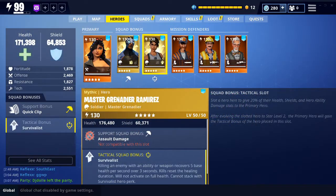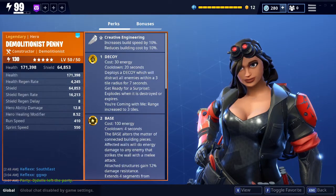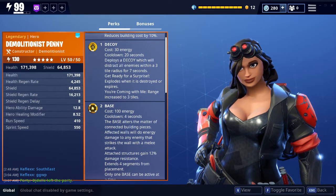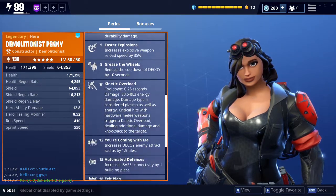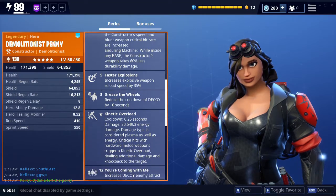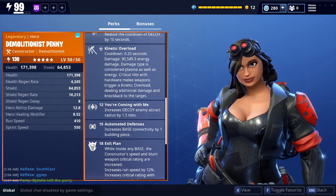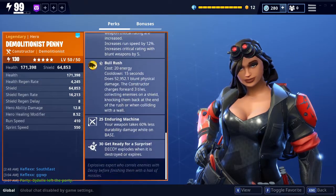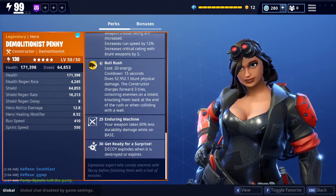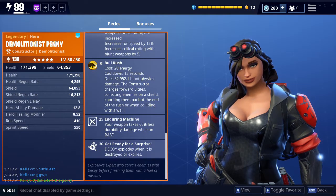The setup I'll be running with is Demolitionist Penny. The Demolitionist hero is focused on explosions. You have decoy, base, and bulrush, and as perks you have faster explosions, grease the wheels, kinetic overload, you're coming with me, automated defenses, exit plan, and enduring machine. The last perk means your decoy will explode — it's a pretty cool perk.